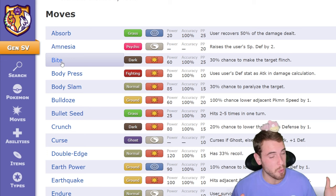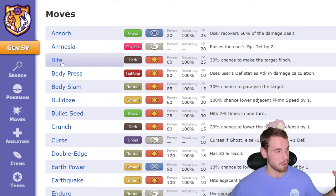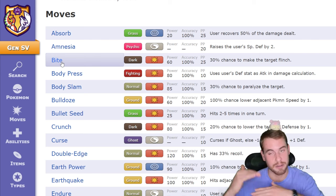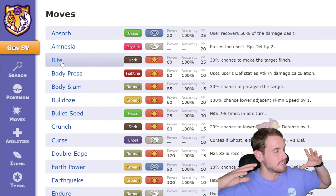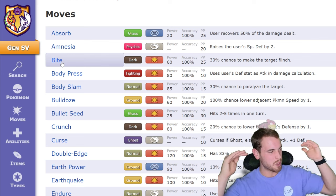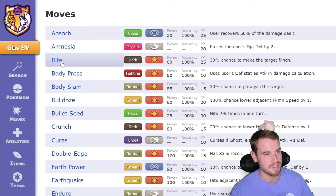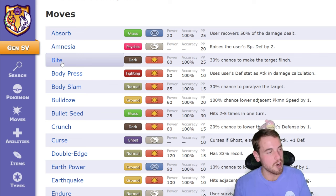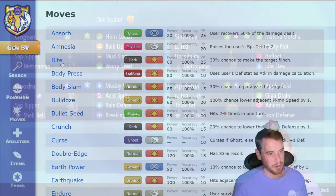In terms of support moves, Torterra has a ton of really useful moves to pull from. It could raise its attack with Swords Dance, it could raise its defense with Iron Defense, it could raise both of those at the same time with Curse, or it could be specially bulky with Amnesia. Only time will tell. No matter what moves Torterra ends up having, its inability to cover up its Grass-type weakness will be its downfall.